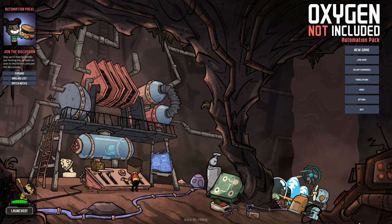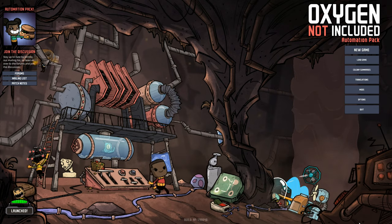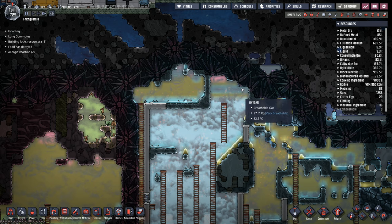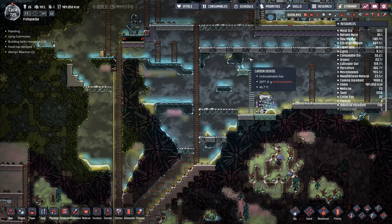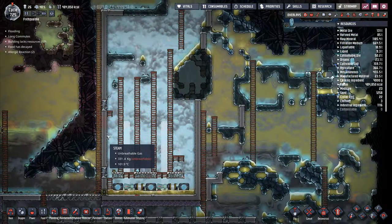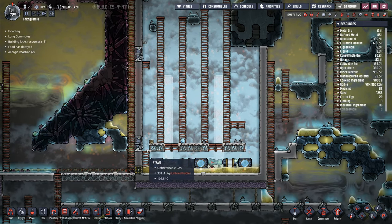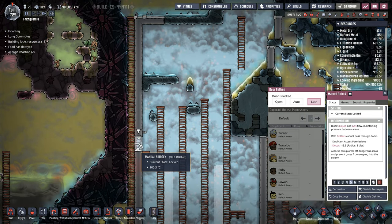Hey folks, it's Frithgar here — welcome back to Oxygen Not Included! In order to get in here without losing too much steam, I don't think I'll be able to do that. We're just going to have to drain in a whole load more, so that steam is going to come out and just go everywhere in here. I've got masses of it at the minute, so we're just going to have to crack open one of the manual airlocks.